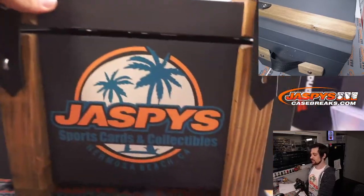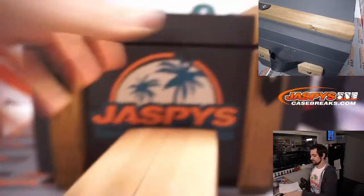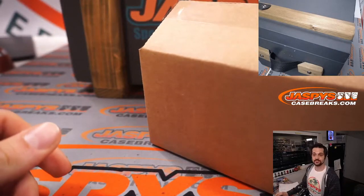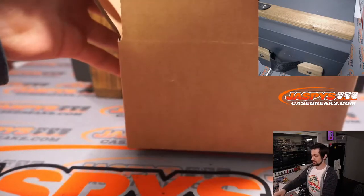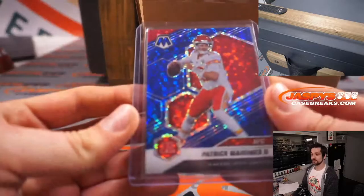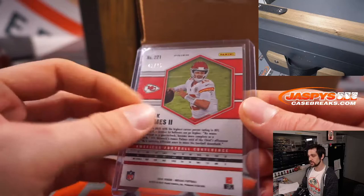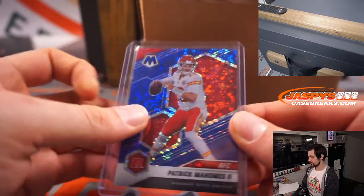25% — we're going to open her up, grab box number two that we had picked earlier, put this back down, slice her open. We're going to be giving away a spot at the end of this — one spot for the NFL Draft Mixer. Good luck everyone. Beautiful — Patrick Mahomes, blue here from the Fast Break, the hybrid version, H2, that is 41 out of 75, Patrick Mahomes from 2021 Panini Mosaic. That is M for Mahomes, so that will be going to Robert.